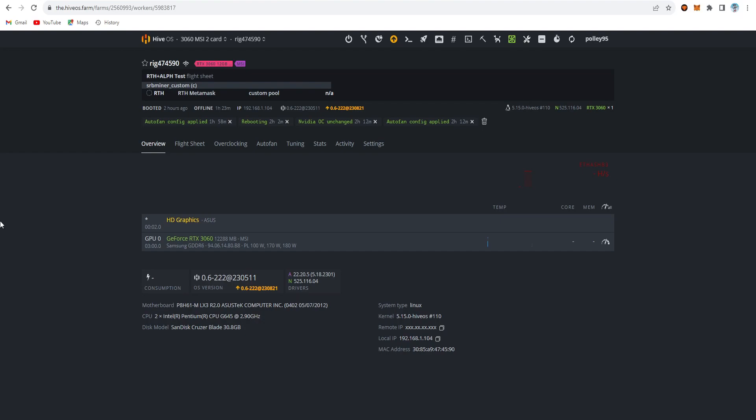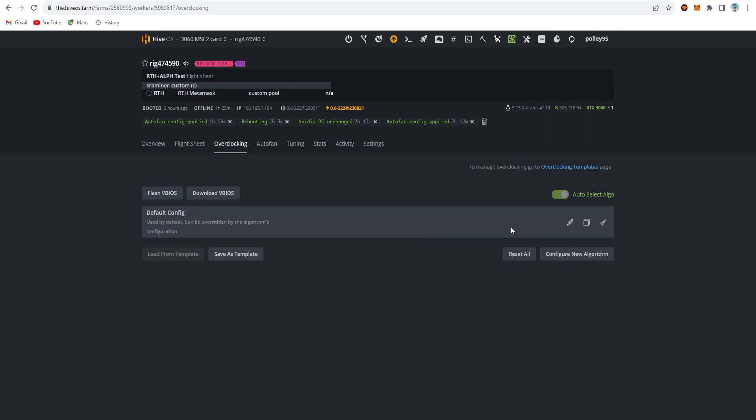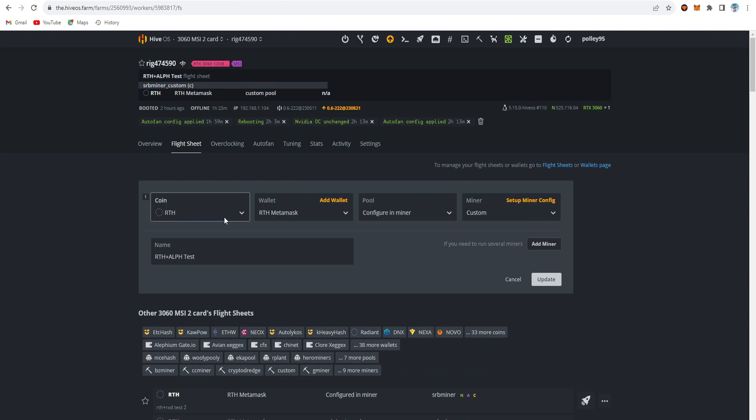Now let's go to my HiveOS account. We need the overclock setting and also to create the flight sheet. First, set up the auto fan speed option. For the overclock setting, don't set anything directly in HiveOS because it was not working for me — I handle all of this in my flight sheet. In the flight sheet, select RTH and choose the RTH MetaMask wallet.